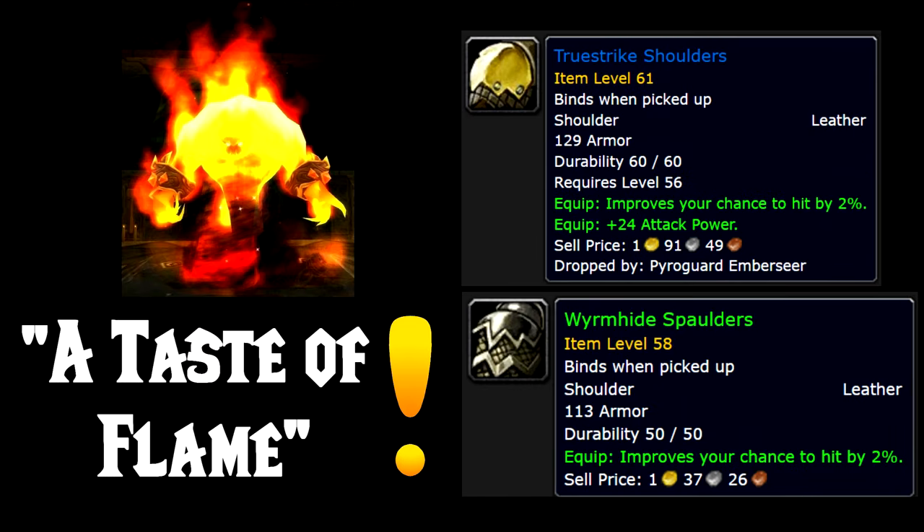For the shoulder slot, you want to get the True Strike Shoulders. These drop from the boss Pyroguard Emberseer, who is located in Upper Blackrock Spire. For the second best option, you have the Wormhide Shoulders, which drop from a quest called A Taste of Flame from Blackrock Depths.